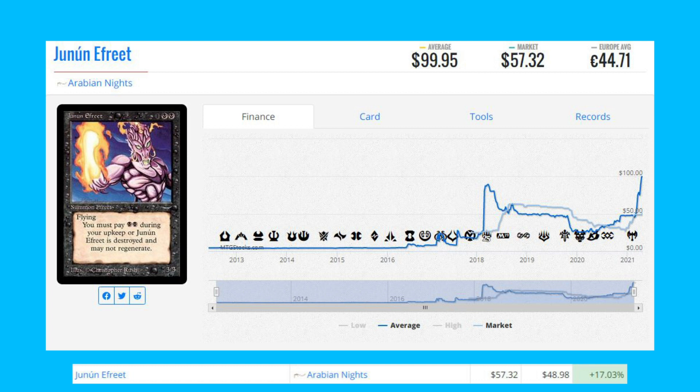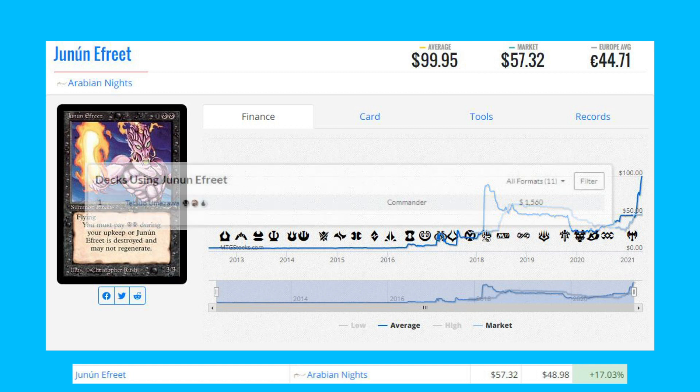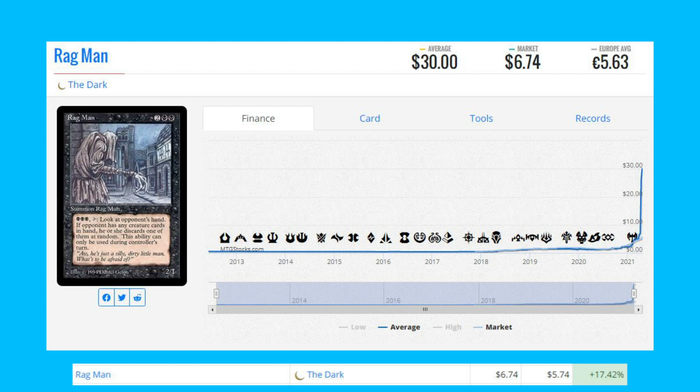Junun Afrit from Arabian Knights — another Four Horsemen set card — up 17.03% from $48.98 to $57.32. It does see play in Commander, and one registered deck that uses it is a Tetsuo Umezawa deck. The next card is Ragman from The Dark, up 17.42% from $5.74 to $6.74.